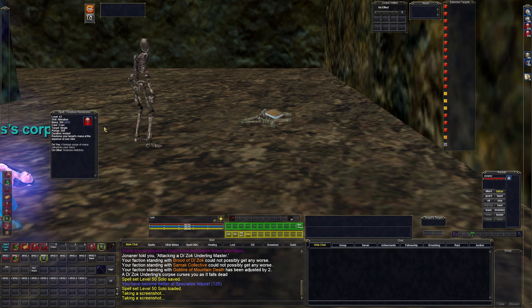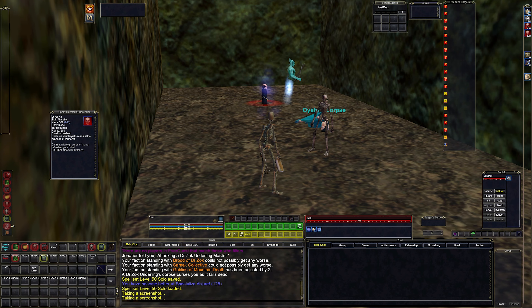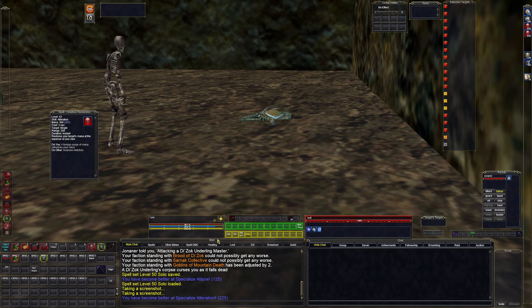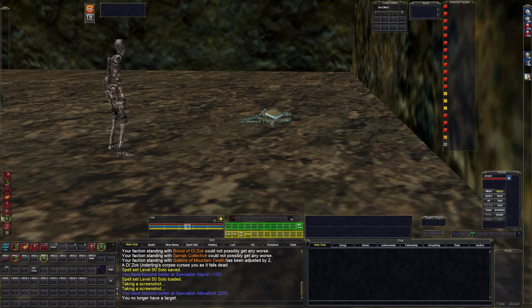So this is my group setup. I have Mana Twitch — you put it on another character. So if there's a guy right here and I want to give him mana, I just click it and he gets a little bit of my mana. I lose about 10-20% of my mana; I think it's 300 of my mana and they get 200 or 100, something like that. There's a better one later on, but it doesn't matter too much — mostly groups are just really good on mana right now.